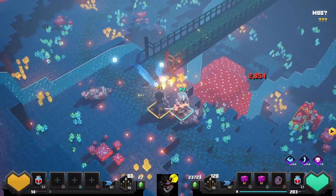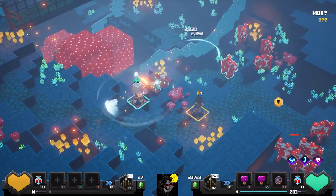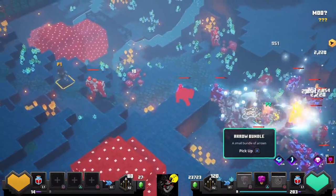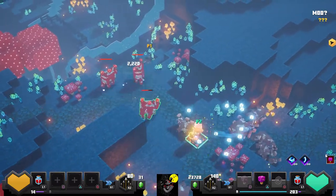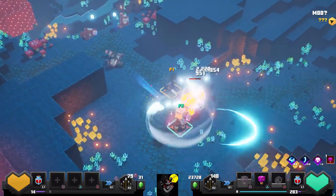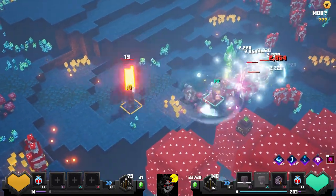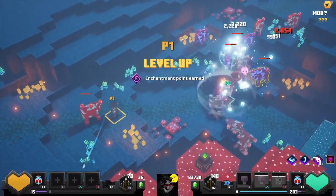I haven't even physically killed a cow myself — it's all the powered-up character doing the work. I'm just here to help out and try not to die, though dying isn't a huge deal either way. It just keeps things flowing a bit smoother if I don't. There's level 15 — that almost got me.